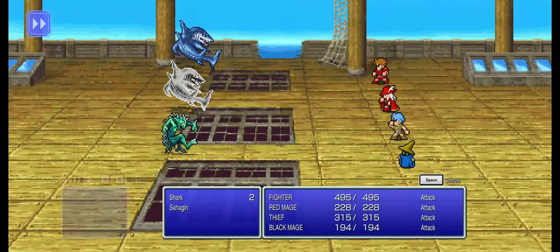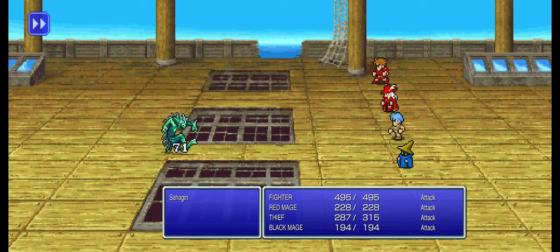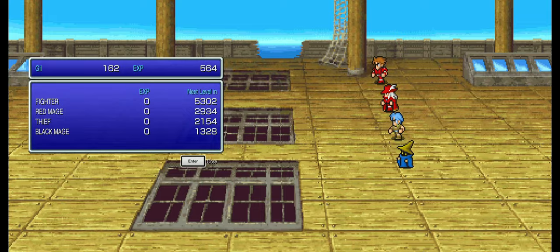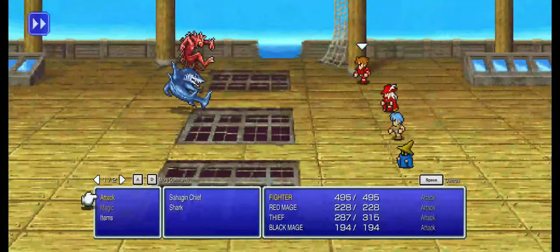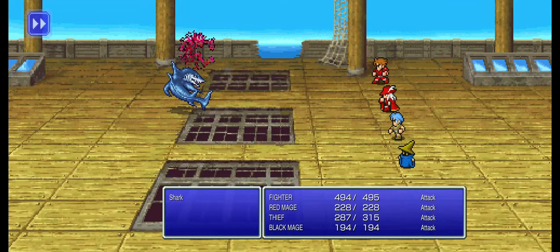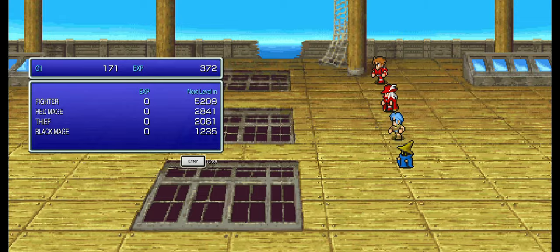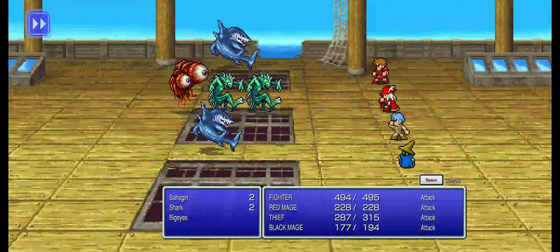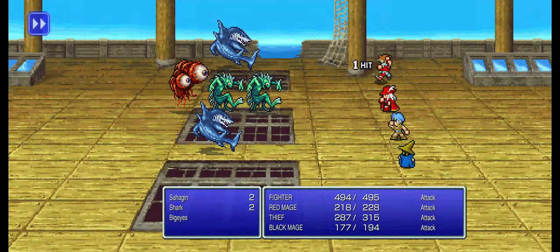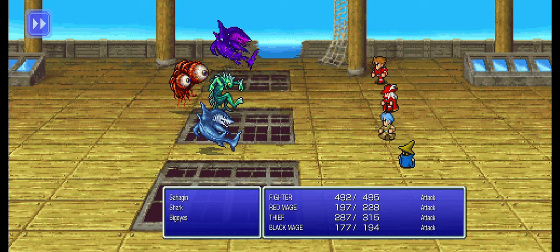Today's goal: yesterday we defeated the Lich, the first of the four fiends, and restored light to the Earth Orb. Now we have to move on to the next fiend in line, which is fire - and that is on the extreme other side of the map. Buckle in, sit tight, we're gonna take a really long voyage. I think we're basically stuck with the same basic enemies from here on out.